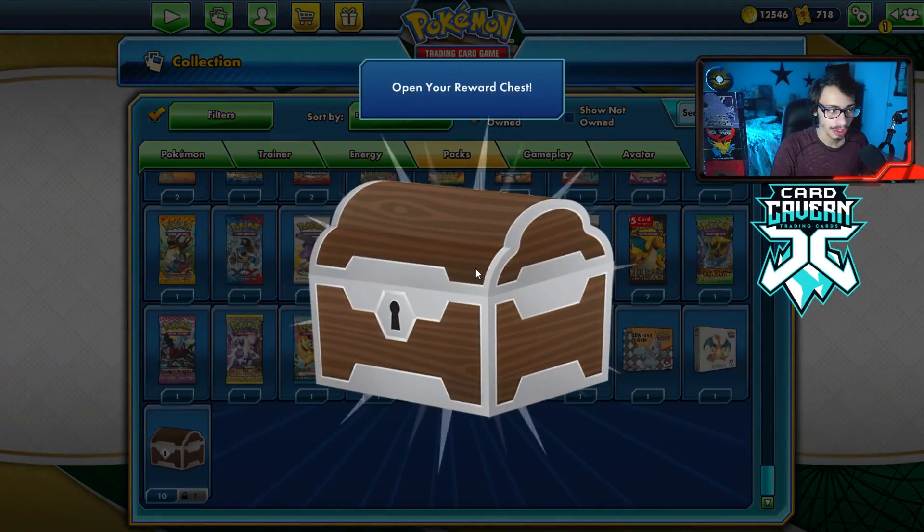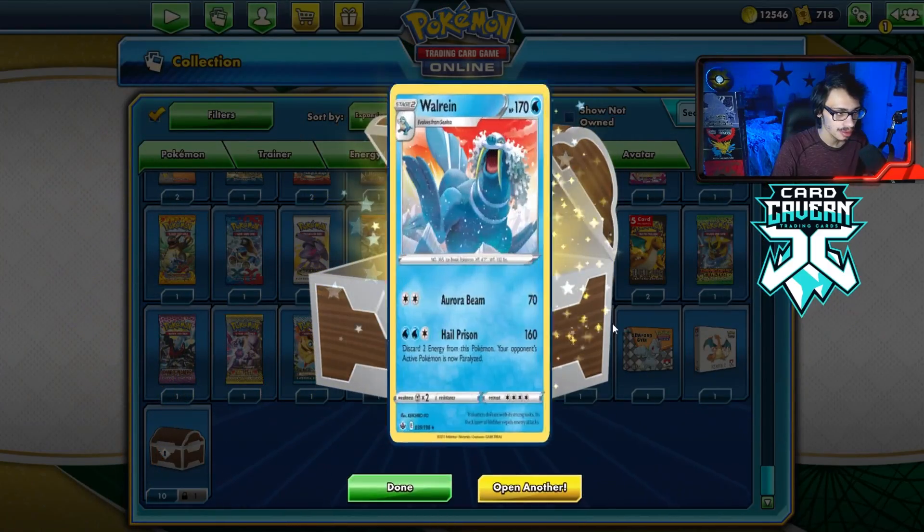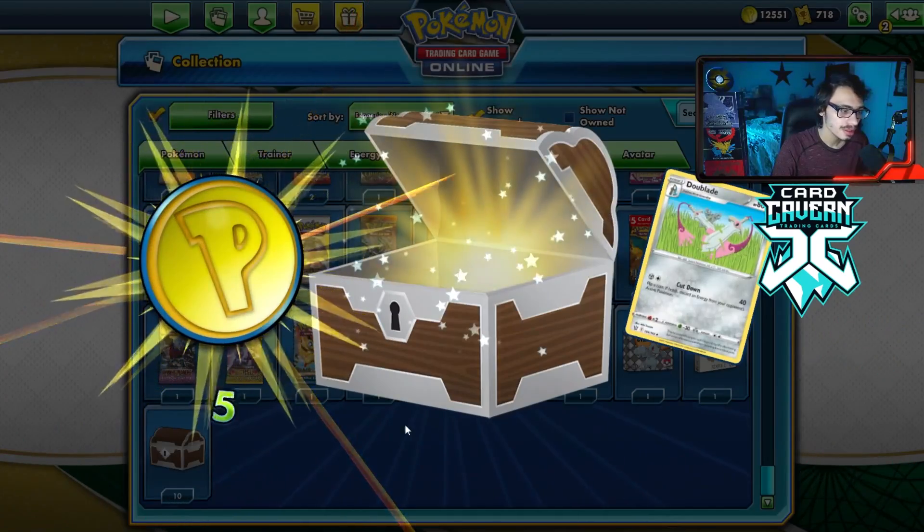Maybe we can pull a good card one last time. We got a rare — there we go, what's it going to be? A Walrein — not very good. All right, we got another pack. Oh, we got nothing. We'll take it.